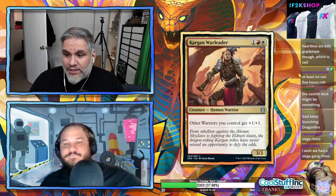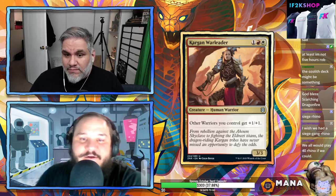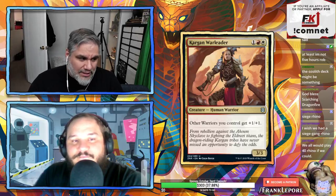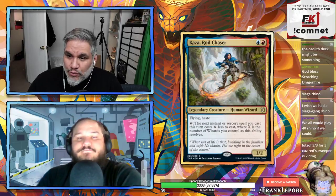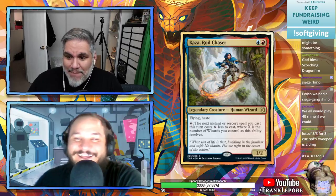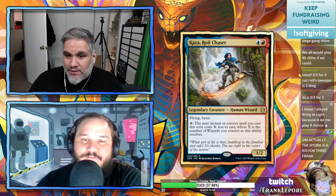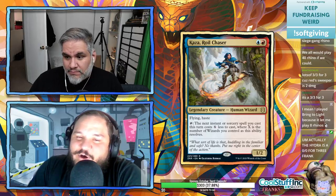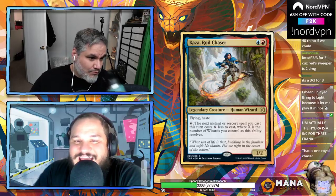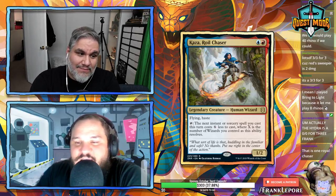Kargan War Leader — 3/3 for three: other warriors you control get +1/+1. I'd have to see a good warrior shell — could be great or could never see play. Kaza, Roil Chaser — one red one blue, 1/2 flying haste for two. Tap it: the next instant or sorcery spell you cast this turn costs X less where X is the number of wizards you control. You can't use its ability and attack on the same turn — you never get a vigilant creature in blue-red. Not good enough.